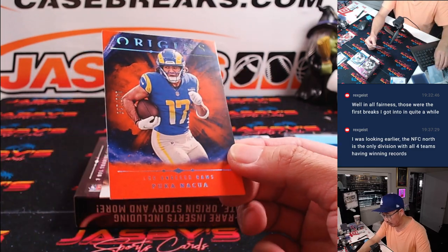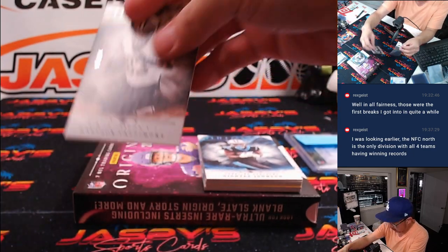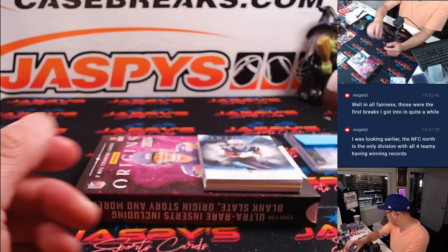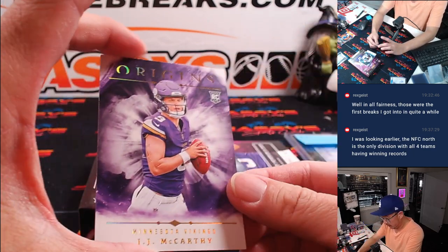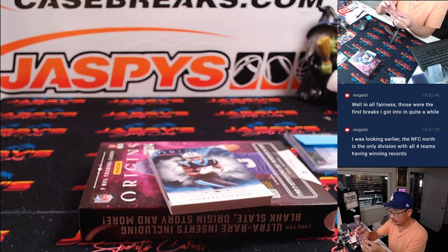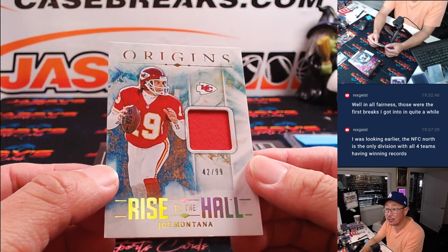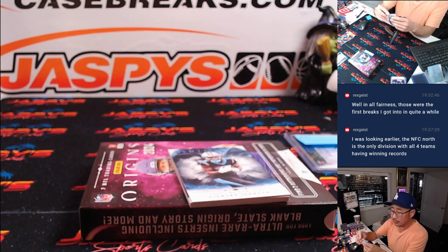40 out of 125 — Puka Nacua — Rams, Mickey. Marshon Lattimore, 32 out of 75 — Saints. New Orleans two — David M. Got J.J. McCarthy for the Vikings — that's going to be for Steve. Here's Rise of the Hall, Joe Montana, Chiefs edition, 42 out of 99 — Oliver with the Chiefs.